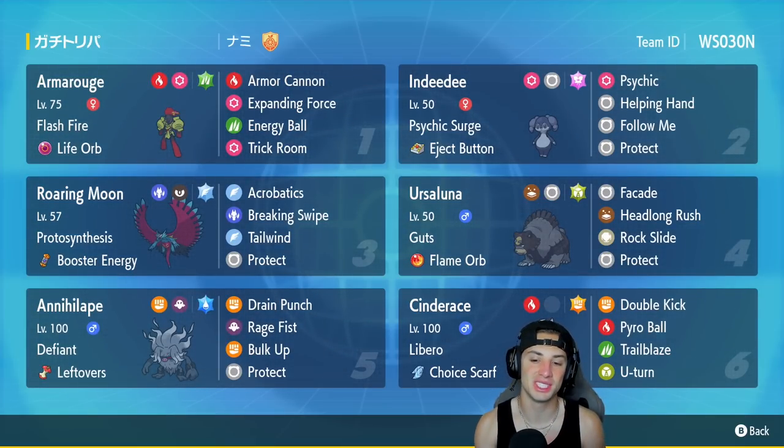Final Pokemon is the star of the show — Cinderace with Libero and Choice Scarf as item, making it as fast as possible. It's got Double Kick for the Fighting-type coverage, Pyro Ball for STAB, Trailblaze for speed boost and STAB if you want to change the typing with Libero, and U-turn to pivot out. Run the code at the top right corner — let's hop on that ranked doubles ladder and grab some wins with this Cinderace trick room team.